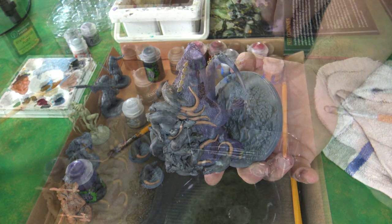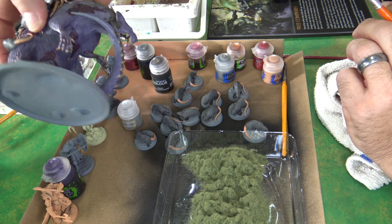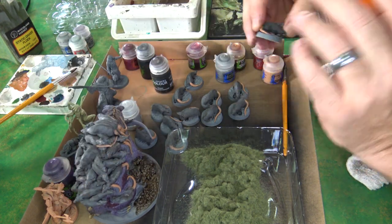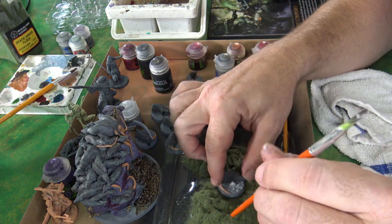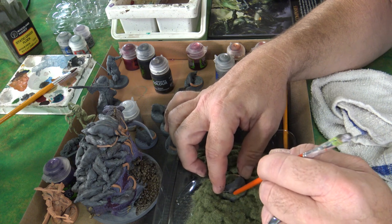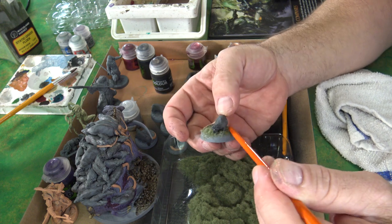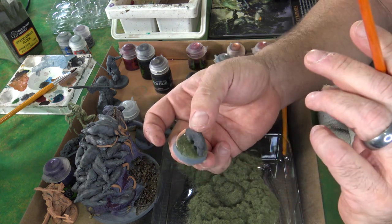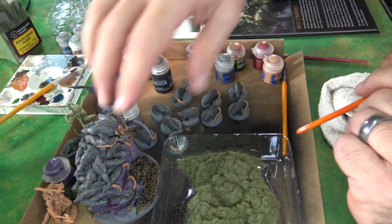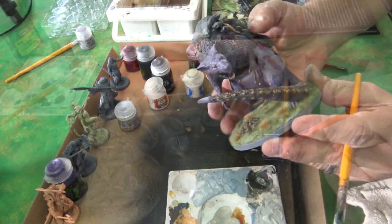While I'm waiting — because I took some Agrax Earthshade and worked it onto some of the bone spots, the teeth and everything like that — while I'm waiting for that to dry, I figured I'd start basing the little guys before I highlight them. All I do is just put a little Elmer's glue there, then get some basing material on using the back of an old brush, flick that off a little bit, push it down, and insta-base my little rats. I'll do all those and by that time it'll dry, and then we'll start building out on the big fella.